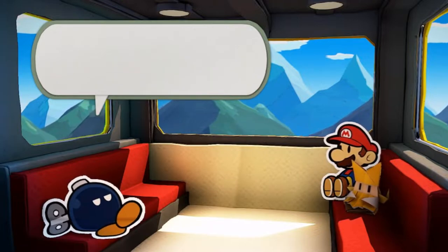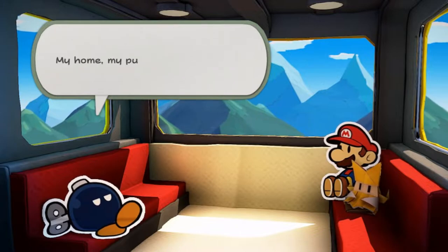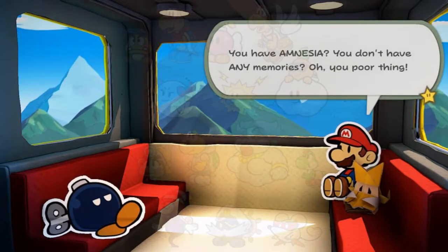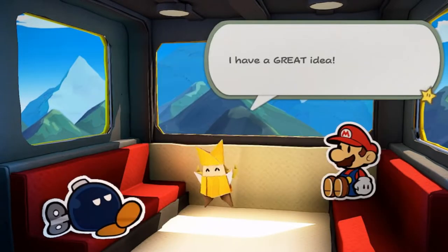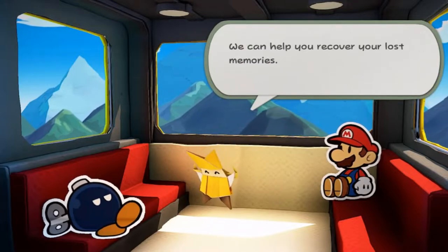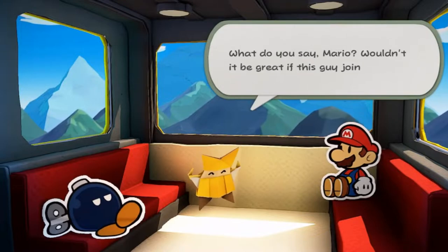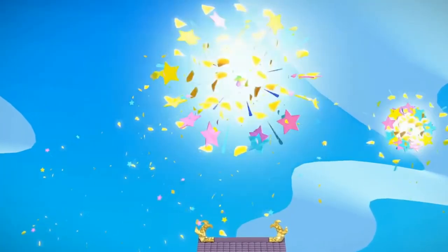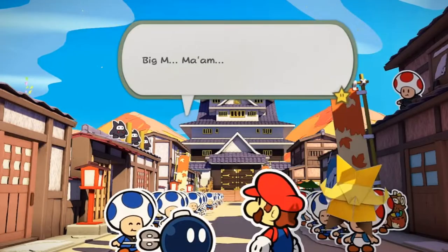Bobby is kind of an original character — he's basically just a generic Bob-omb, but with a missing fuse. A step in the right direction for sure, but it still doesn't come close to the variety of original characters from the first two games. Bobby is a super important character to the game's story. He has a unique personality much like the partner characters from previous installments, and he suffers from amnesia for most of the game but eventually regains his memory after a fireworks show in Shogun Studios.